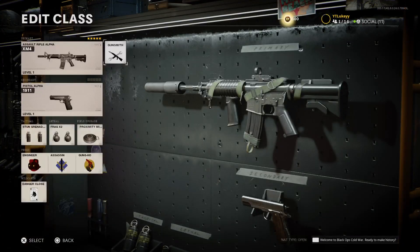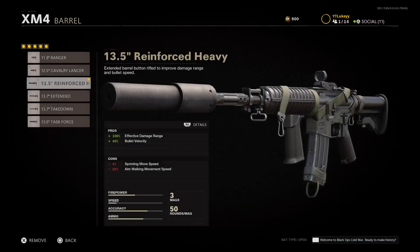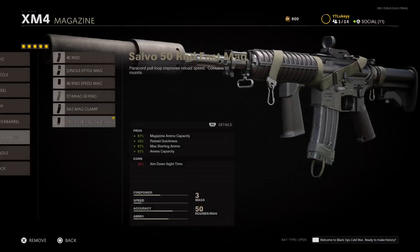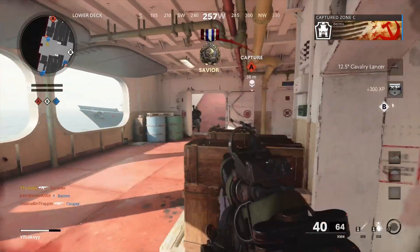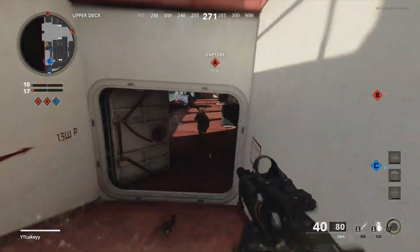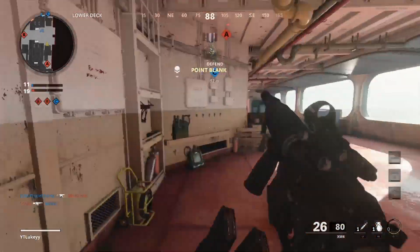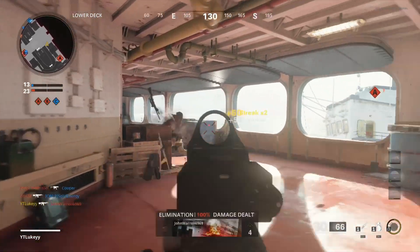The best class to use on all assault rifles: the first attachment is the Micro Flex LED, then the Agency Suppressor, then the Reinforced Heavy Barrel, the Field Agent Grip, and the 50 Round Speed Mags. This is one of the best AR classes you can use and it's pretty much the same attachments on every single weapon. I do recommend sticking on a suppressor to take you off the mini map, and extended mags so you have more bullets and have to reload less - because when you reload you have about one second of vulnerability.